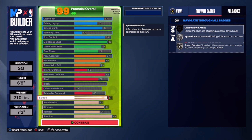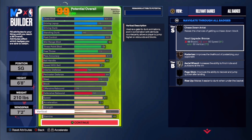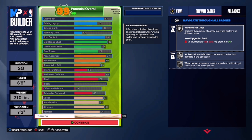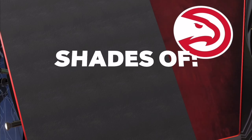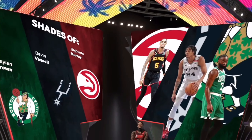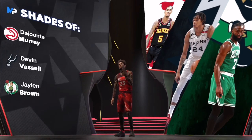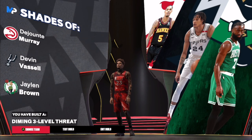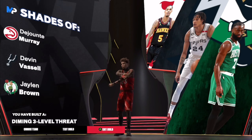81 speed, 73 acceleration, 84 strength, 75 stamina. This is the build — can't get better than this. Dejounte Murray, Devin Booker, Jaylen Brown vibes. I got to portray this as a Melo Ball build and you will get a diamond three-level threat. So I'm going to show you how to update it first and just play in the park. Let's get into it.